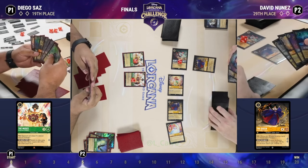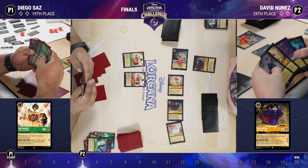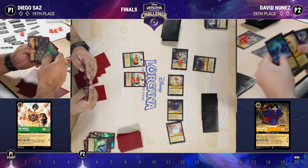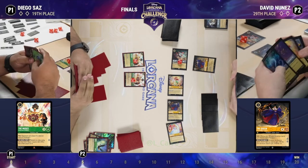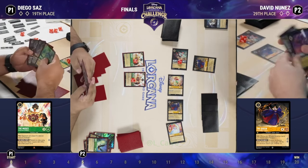With a little more ink we can get the combo on the board, but David is definitely applying a lot of pressure. Let's see if Diego has some songs that could affect this board and start bouncing some of these characters back, because he's starting to fall pretty far behind. I know you don't love having to bounce an Ariel, but sometimes you gotta do what you gotta do.